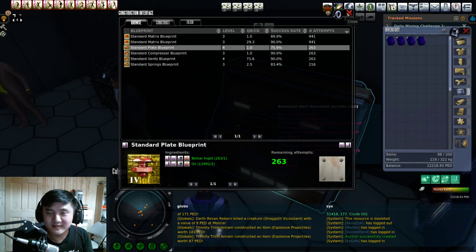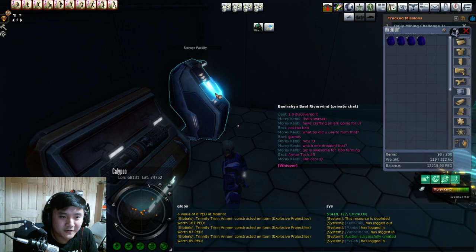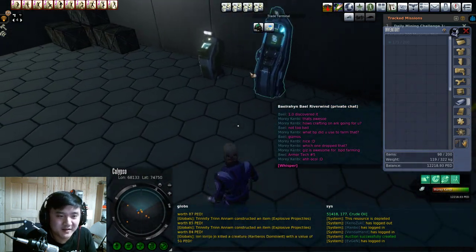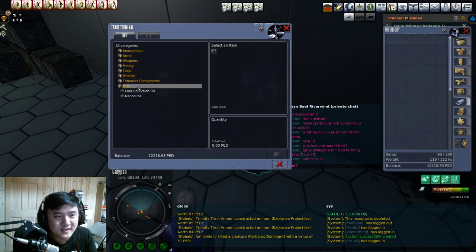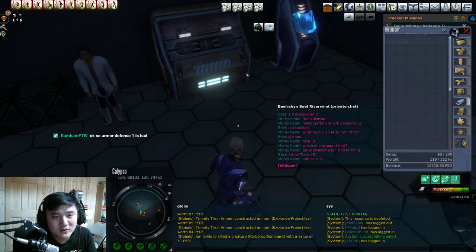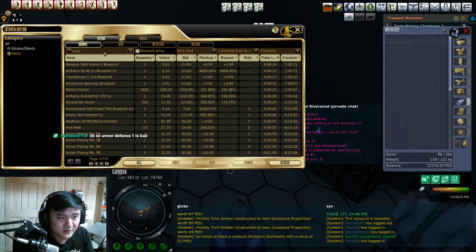You need at least a 4 percent difference. If you can do 4 percent, you can in the long run break even. If you can't do 4 percent, in the long run you're probably going to lose. Which is why explosive projectiles are not good. Some people think 'I just buy nano cubes at TT and sell my stuff for markup - great deal!' But it doesn't fit the 104 percent margin requirement. Explosive projectiles are like 102 percent, and even in big stacks maybe 104, but then you get residue which is like 101 or 102.